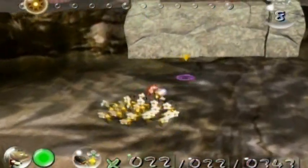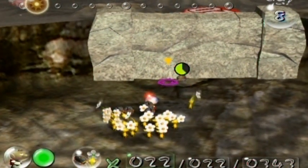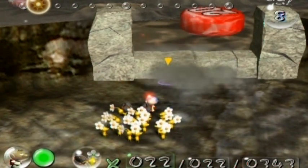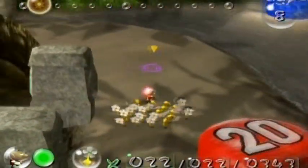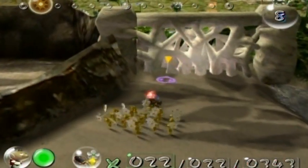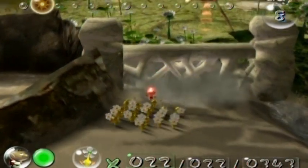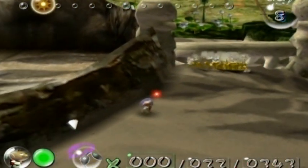I need to avoid that big rock guy, because there's not much I can do right now against him. He attacks by pounding your Pikmin into the ground, and when he pounds them into the ground, they automatically become flowers. So it's kind of an enemy that actually helps you, but at the same time he can get in the way.